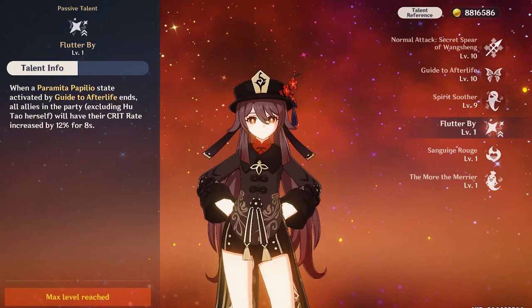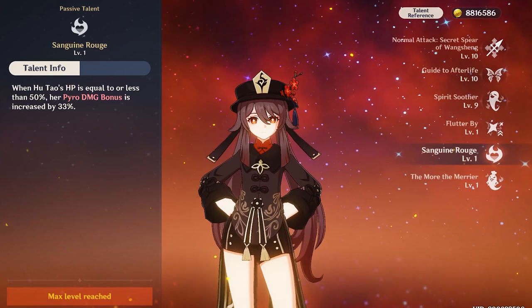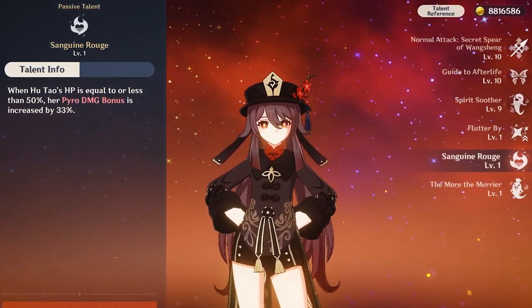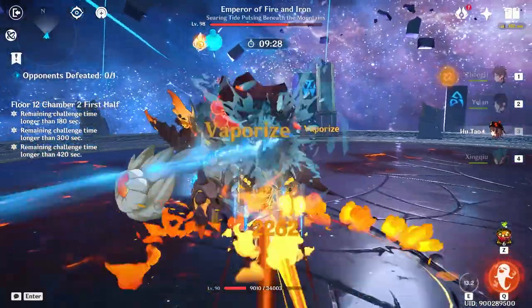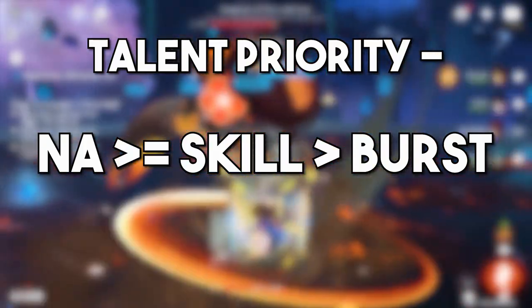Hootau's first passive gives the entire team — except herself — 12% crit rate when her elemental skill ends. Her second passive is a huge one: it increases Hootau's pyro damage bonus by a third if her current HP is less than or equal to 50%. All of Hootau's talents are equally valuable, so level up her normal attacks and skill first, followed by her elemental burst for maximum damage.